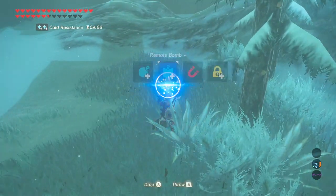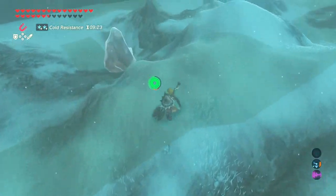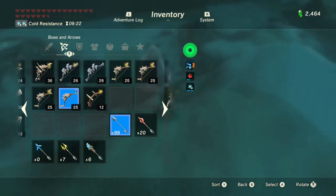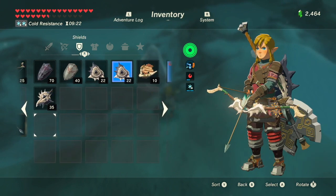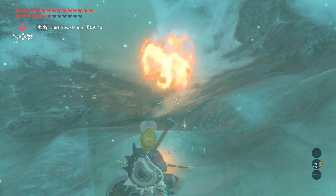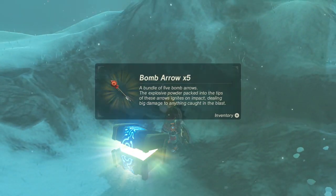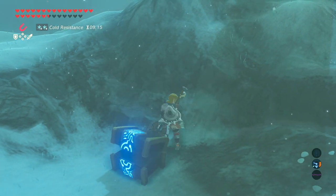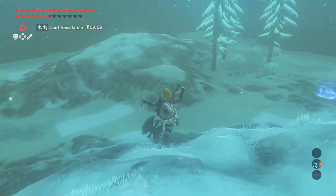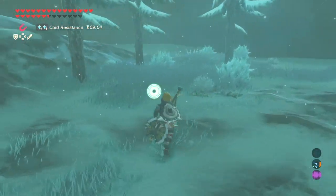There's also going to be some ice that you're going to find here that'll have some treasure in it. I'm going to shoot some fire arrows into that — I have more than enough fire arrows to do the job. It goes up the bottom most, right there. What does that one hold? Bomb arrows! About time we got some of those in the Trial of the Sword. I think that's the only ice block that's important around here right now.